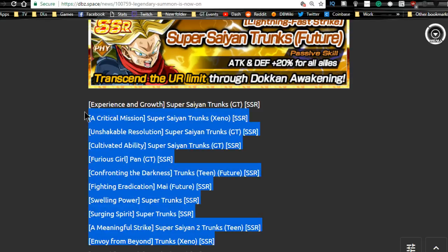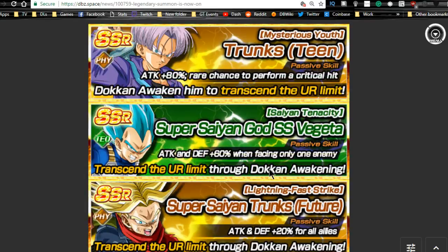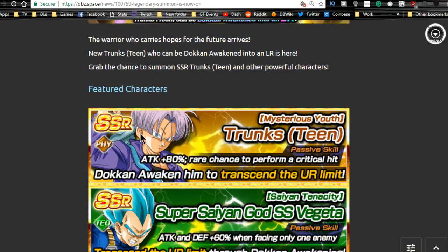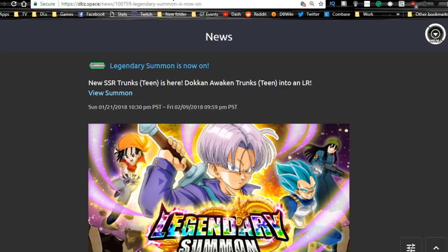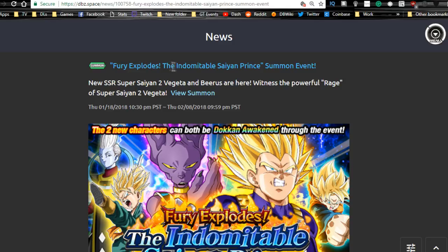Look at which SSRs are here — if you don't have a good majority of them, it might be worth summoning. If you have most of them and you're just looking for an LR, save your stones for a doken banner instead. Overall, the LR Trunks is pretty awesome — he has a built-in crit on top of his ability to crit, and you can add more crit with his dupe system. He also has a built-in free-to-play secondary attack. He's a really good unit — let me know in the comments if you were able to pull him.